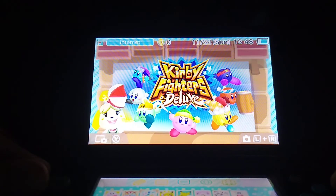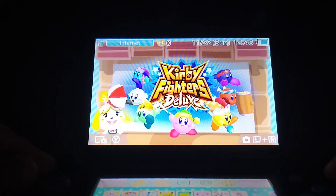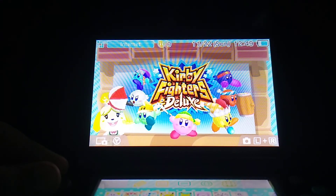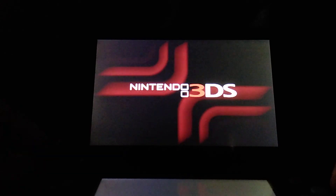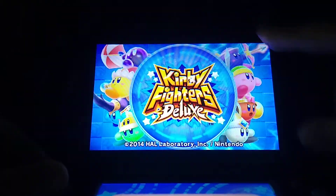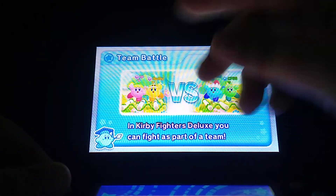Now, I've already mastered six copy abilities from Kirby. And I've unlocked the exclusive Shadow Kirby. The only way to get Shadow Kirby is by completing very hard mode with only one of the copy abilities from Kirby.